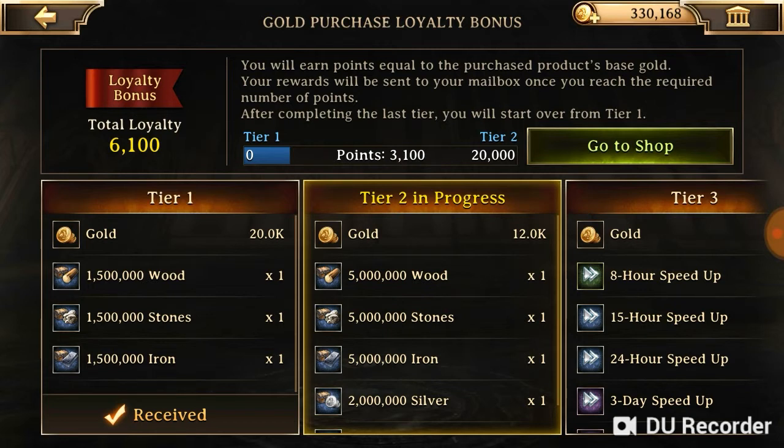You'll be wondering how I have my loyalty bonus up to 6100. Claiming the free package every day gives you about 100 points in loyalty, which also means I have logged in about 61 days — 100 loyalty bonus per each day. This is how I have my loyalty bonus up to 6100, and I also got the diamond rewards for this as well.